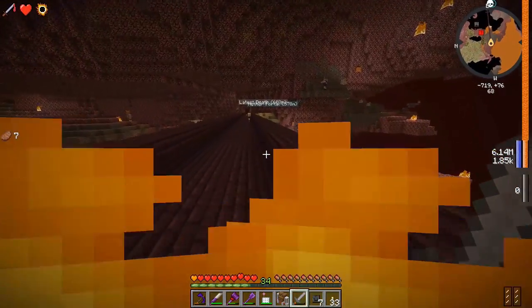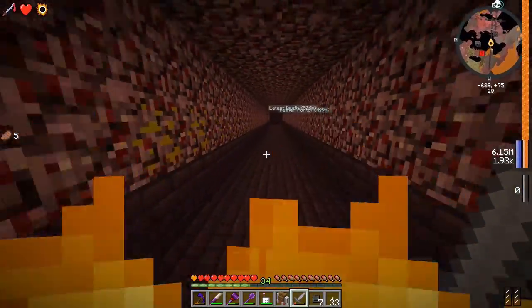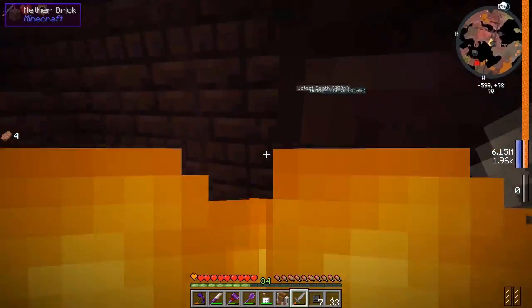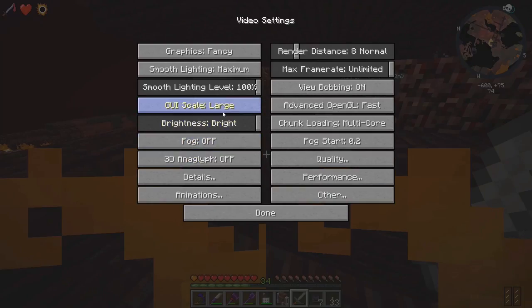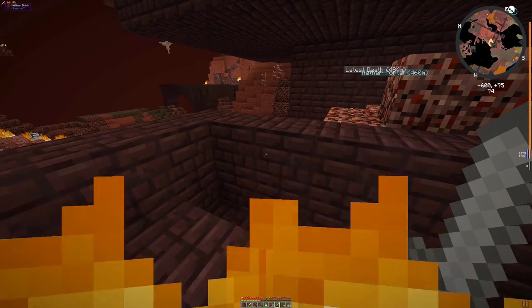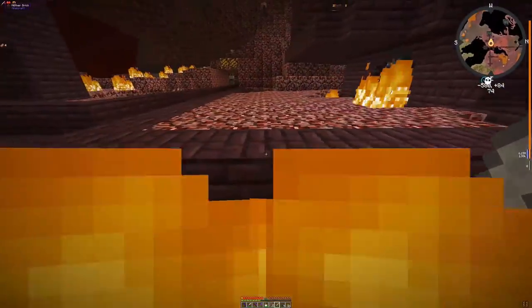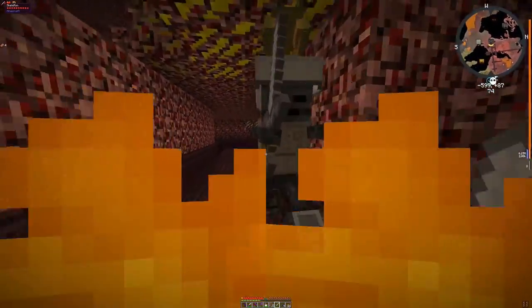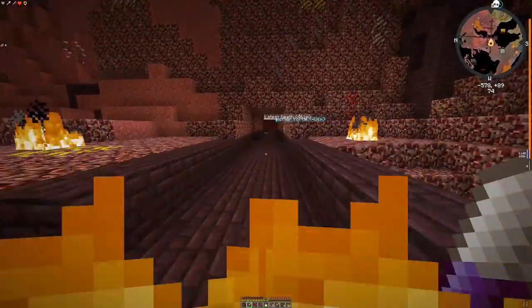I have seven skulls now! Let's go back home. That lava thing on the top right is literally going through my screen. Let me set the GUI scale to small - oh my god look at how tall that thing is! There's another wither skeleton over here, I can get up to like eight if I wanted. Manly cleaver! You only dropped a little bit of coal.